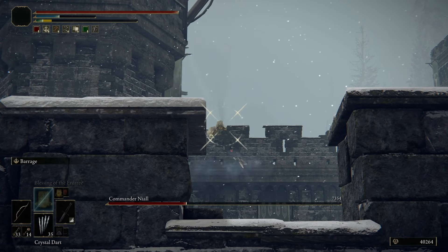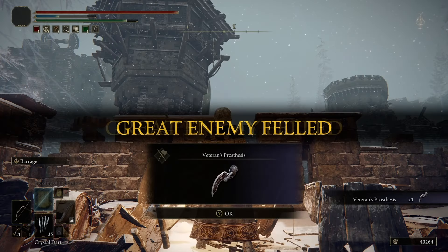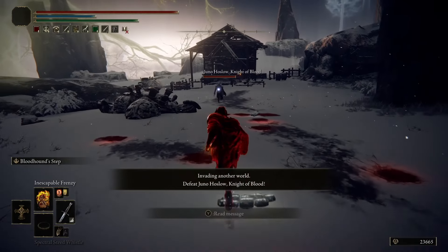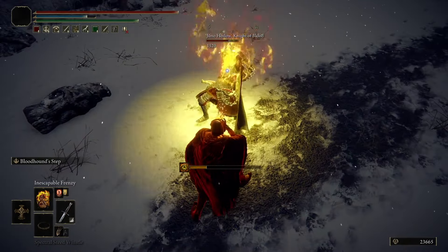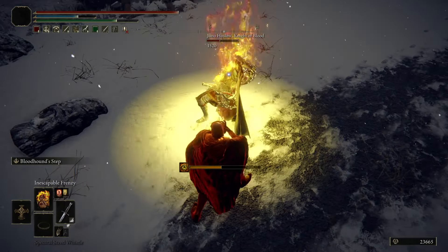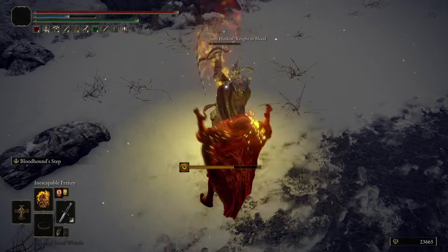Here are two of my favorites. This is an easy, no-hit Commander Niall cheese. And next is a very useful no-hit run on Juno Hoslow, Knight of Blood, who many consider to be one of the most difficult field bosses in all of Elden Ring. Both these takedowns and many more are featured in my guide and this video channel.